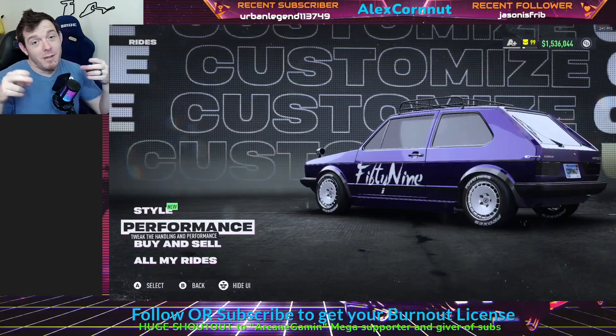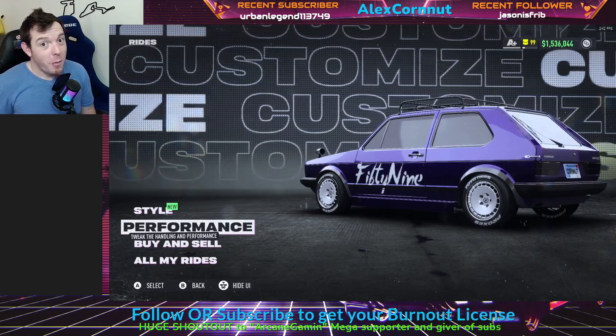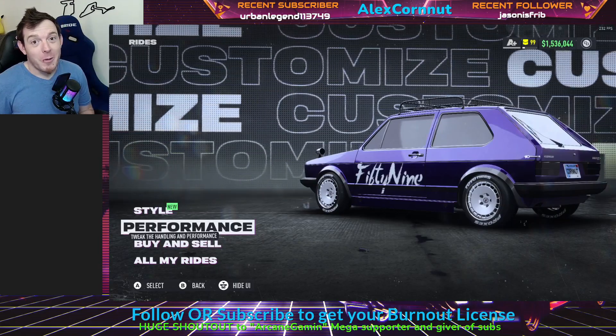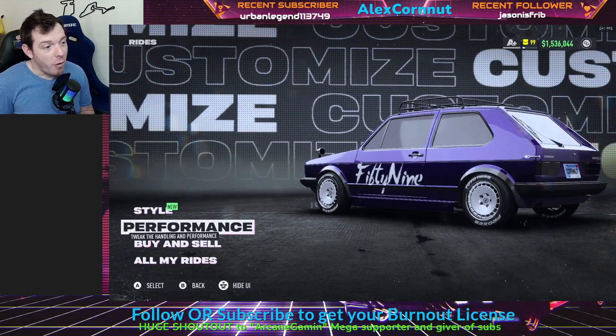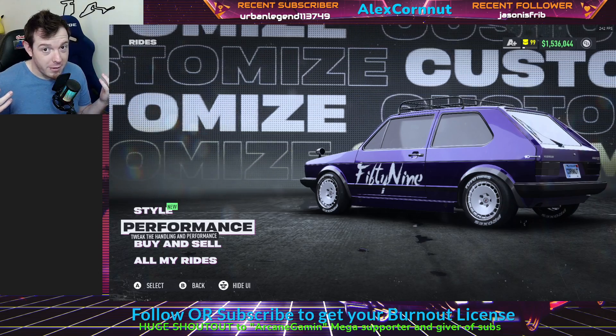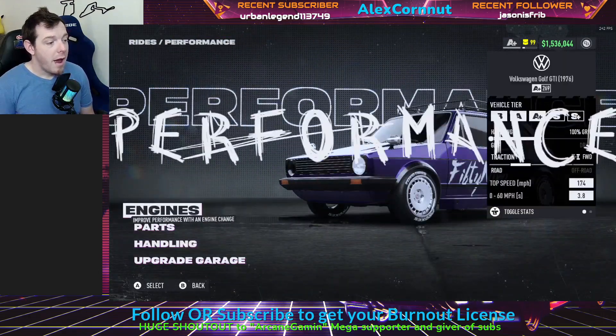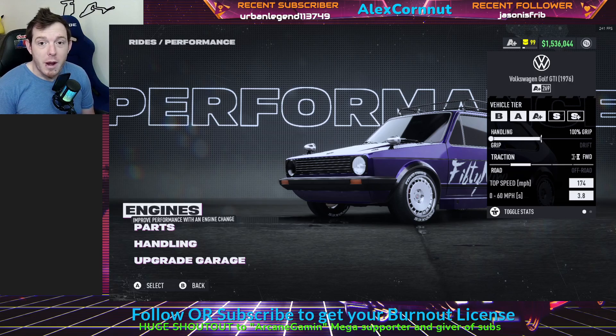What is up, Need for Speed Racers? It's I, Alex Cornut, your wheel man, and I've got a build video for you. Today we're taking a look at the Volkswagen Golf GTI — I fondly call it the Rabbit — in A-Plus class. It is a grippy boy, and it's very, very viable for A-Plus.